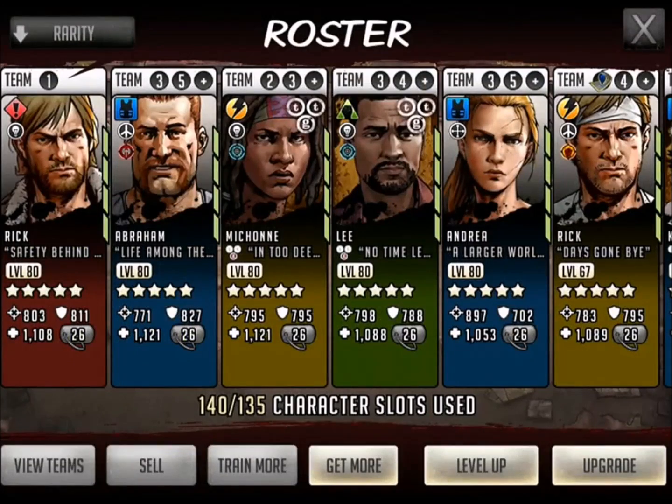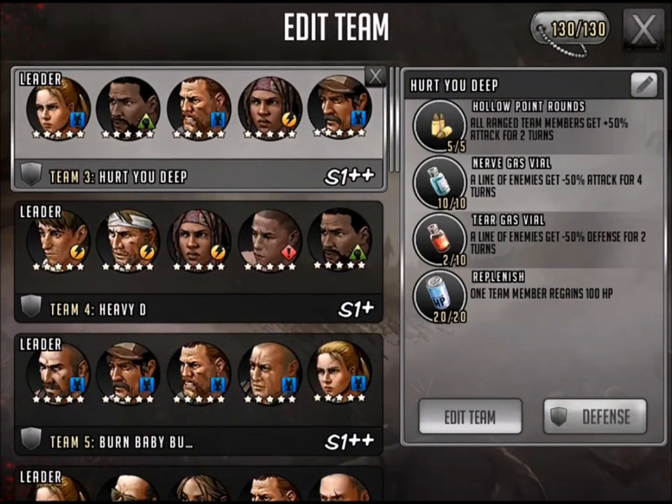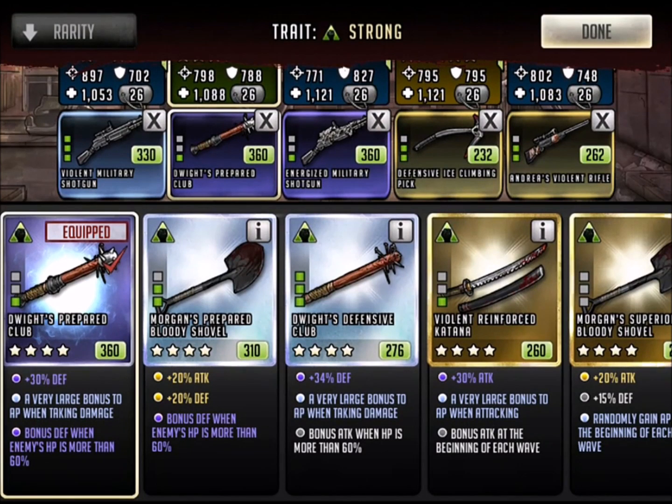Let's go in there real quick and show you a team that I've been using him for. You guys remember the Hurt You Deep team — using that quite a bit. Here is a little bit of the weapon. I still need some of the items to get it leveled up, but Dwight's Prepared Club: 30% defense, large bonus to AP when attacking, and look at that bonus defense when the enemy's health is more than 60%. A lot of fun using this character.